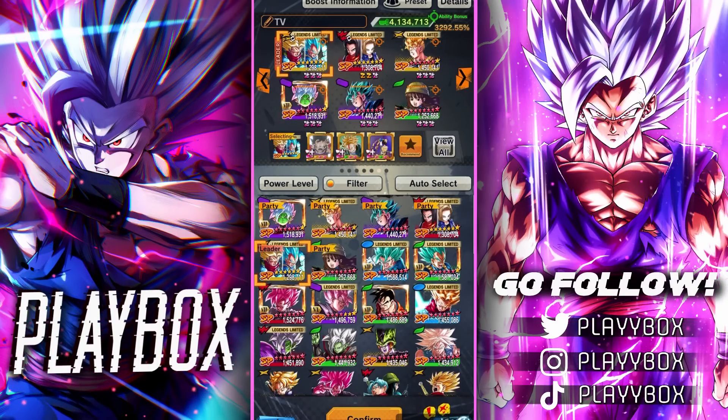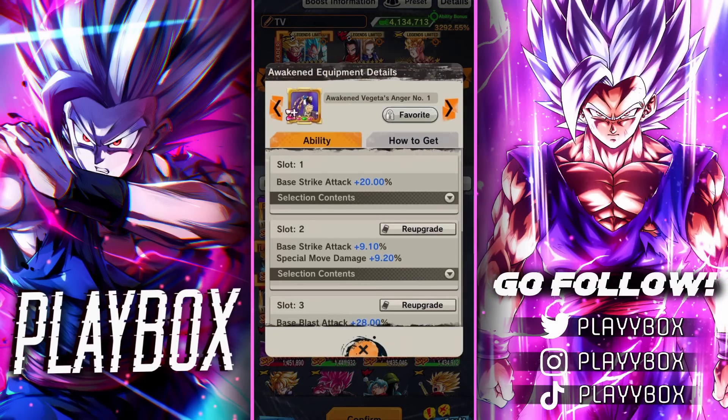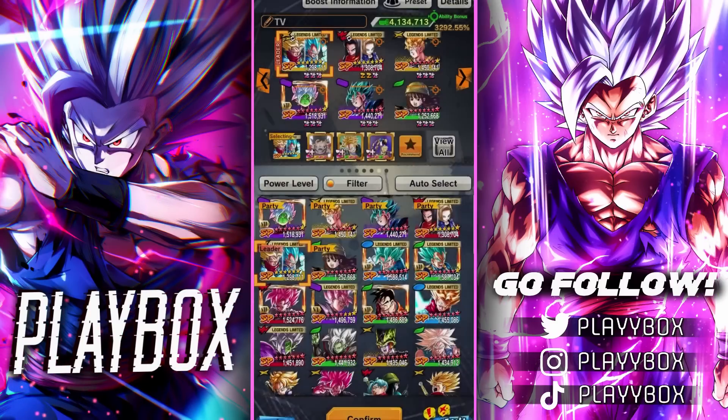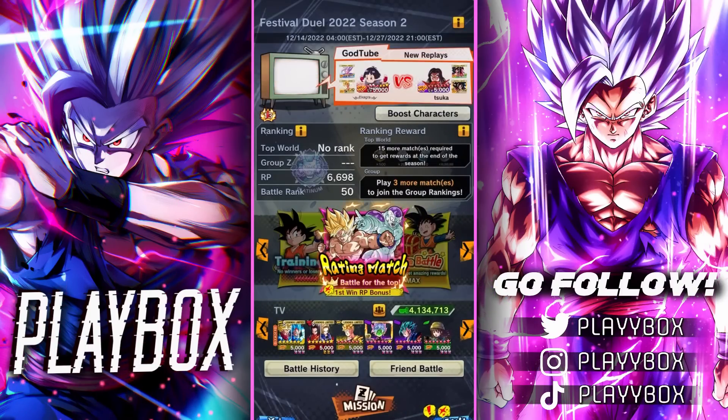It's going to load forever since everyone's just hopping back into PvP. So we have up to 30% Blast Attack with some Special Move damage on one equip, and then some Strike Attack, Special Move, and Blast Attack on another. These are very, very good equipments for Tag Vegeta and Trunks. Let's hop straight into PvP and see how good they actually do.